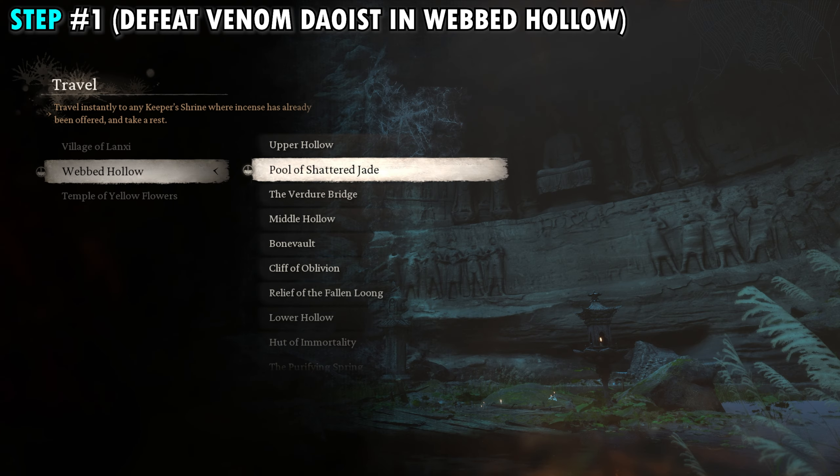We're going to be facing off against Venom Daoist, and he's pretty easy here in this first section. You're going to end up fighting him twice, and for this first section he only has one phase, so it shouldn't take you too long. Once you're able to beat that guy, we'll be able to move on to the next step.